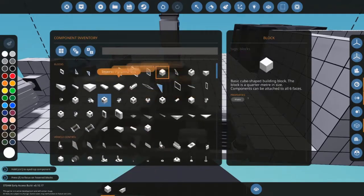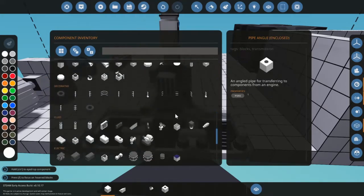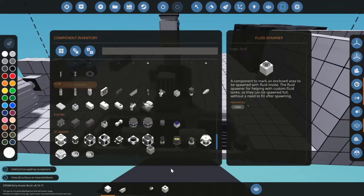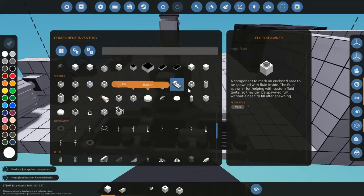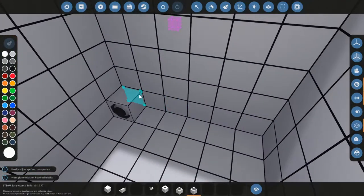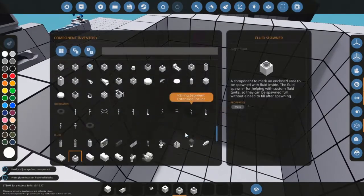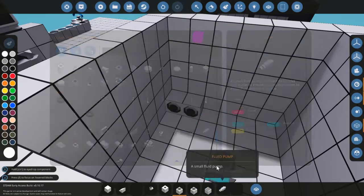We need some pipes again — enclosed pipes because there's going to be fuel inside. I'm going to use a fluid spawner and a fluid meter. You also need a fluid port and a fluid pump.